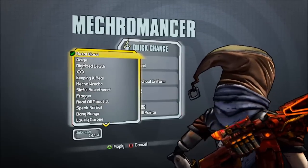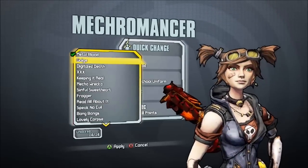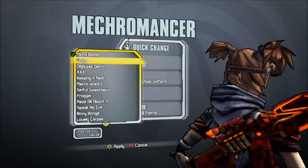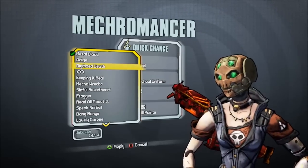This is a rare drop from Henry located in the Highlands Overlook. This is the default head. This is a rare drop from Bunker.